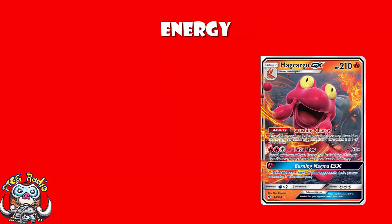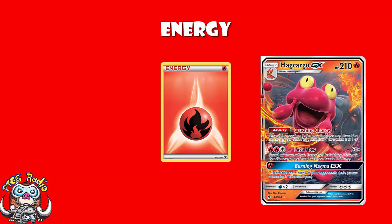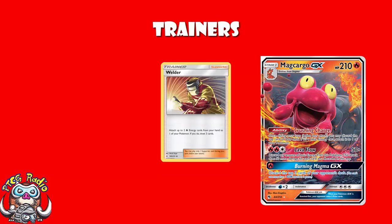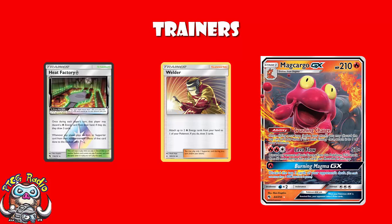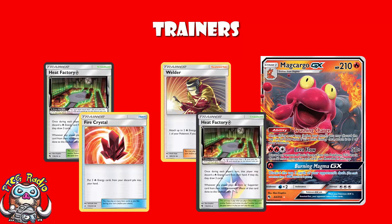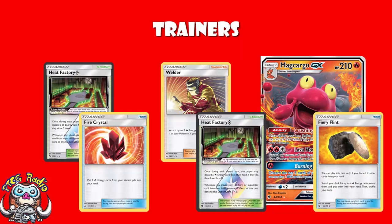In terms of energy, we're just playing basic fire, as all the cards we're using really rely on basic fire. In terms of trainers, I'm not going to exhaustively go through every trainer card in every deck, but needless to say, we're playing the fire tricks here. Welder is absolutely huge — attach two fire energy and draw three cards. And yes, I know you've got Magcargo GX's ability, but make no mistake about it, Welder is still extremely important. We're obviously playing Giant Hearth to search fire energy out of your deck, and the aforementioned Fire Crystal to get it back from your discard pile. We're playing one copy of Heat Factory Prism Star, because you get to discard a fire energy from your hand and draw three cards — that's pretty big. You may also wish to play Fiery Flint to search out energy from your deck.